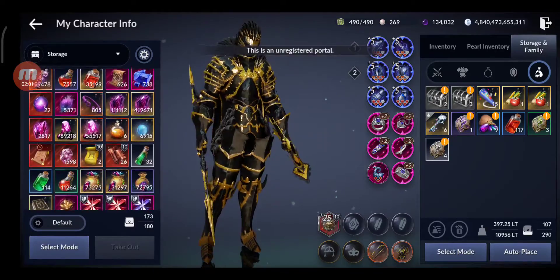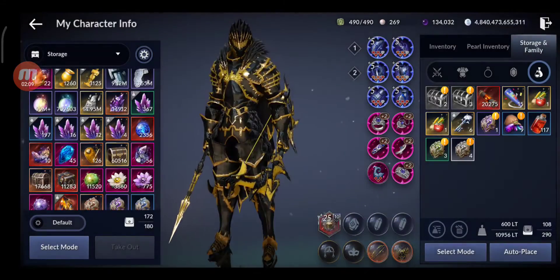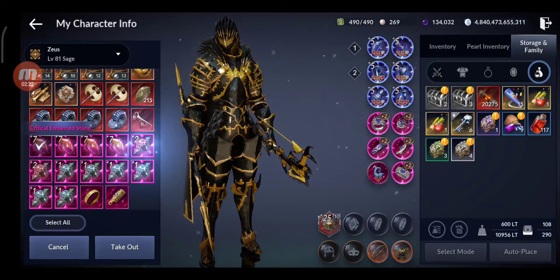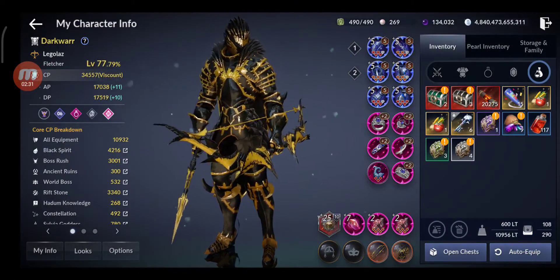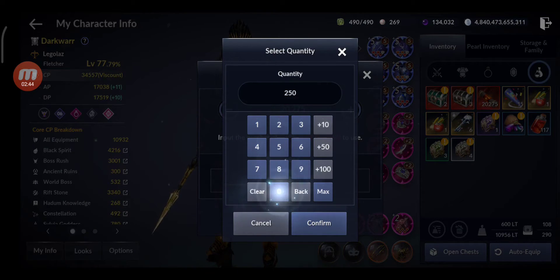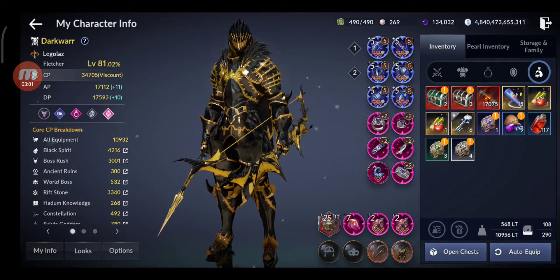I'm gonna level up this character. Let's equip the gear and the relics. 34,557 CP like this. I'm gonna try to get to level 81 — I think 3,200 experience would be enough. Gained 148 CP, so 34,705 CP. Not bad.